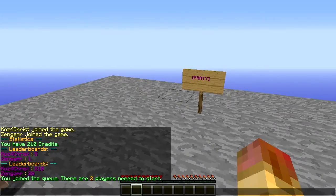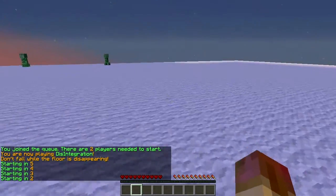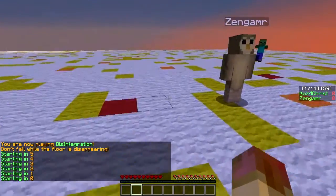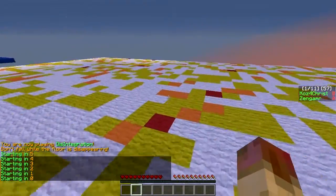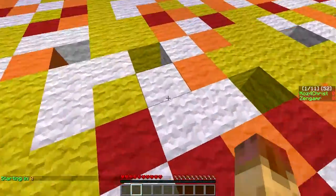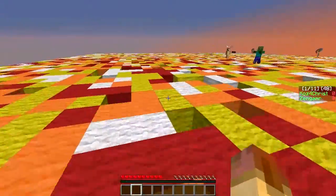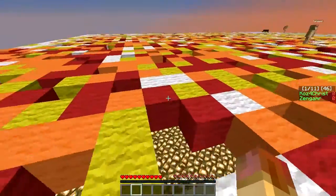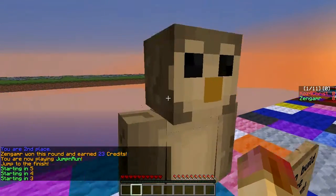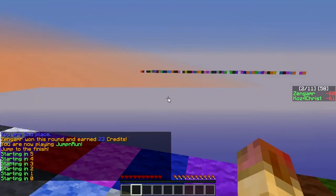Let's join the queue — one more player needed to start. The first game is disintegration: the floor is disappearing and you're going to lose if you fall. The red blocks are going to disappear in a second. He won — and he didn't even move! Next up is the jump and run, which is the one I mentioned that you need to actually configure with a parkour course.